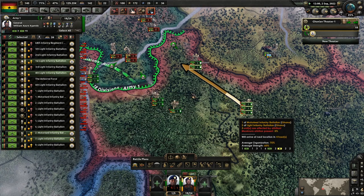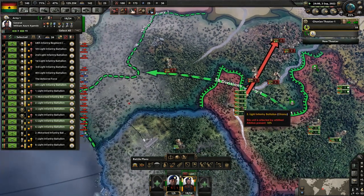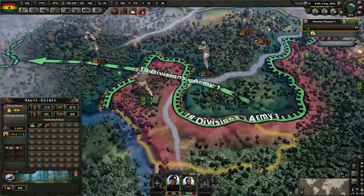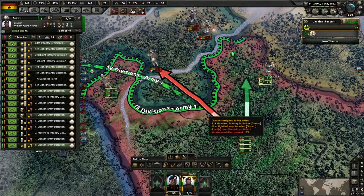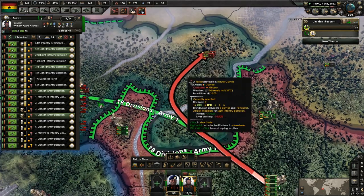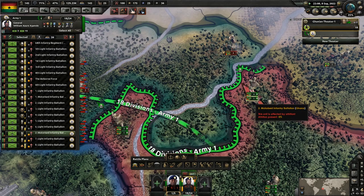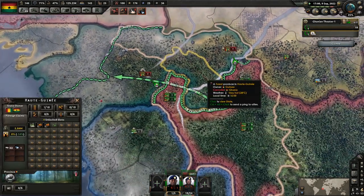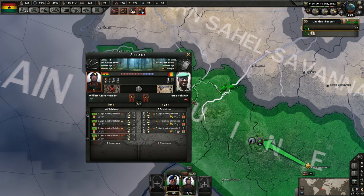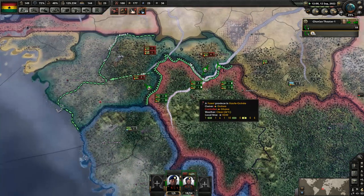Looks like they are retreating. Change direction — head for the capital. Have these guys swing there. Can we pin them down? Yeah, keep them pinned down. Indonesia took nine states — the Caliphate of Indonesia was annexed. The Indonesian Civil War is now over.